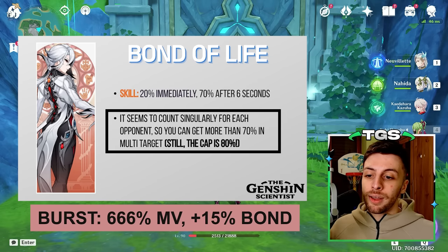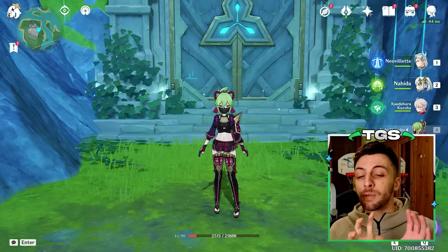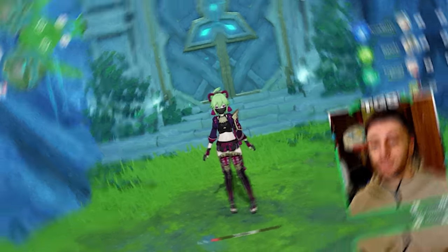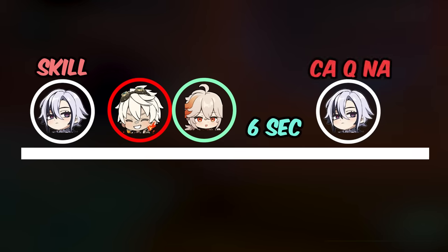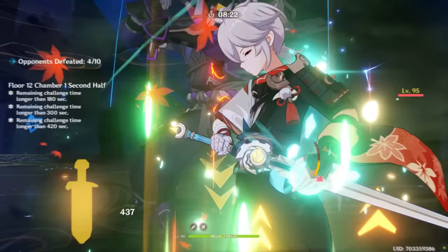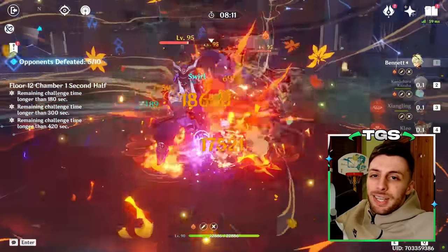Her Elemental Burst grants an additional 15% Bond of Life on top of dealing AoE damage, so facing one opponent you should be able to get 85% Bond of Life in total. In terms of rotation: you start with Ardeccino's Elemental Skill, go in with supports to activate their abilities, then after 6 seconds go back to use the Charged Attack, then the Elemental Burst, then spam Normal Attacks. Note that if an opponent with Blood Depth gets killed before she claims it, she gains the full 70% anyway — this ensures supports killing enemies during setup doesn't cost her Bond of Life. Overall, her offensive kit is messy but it seems good.